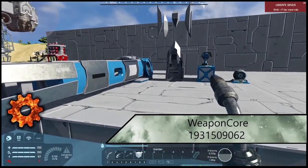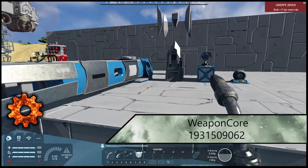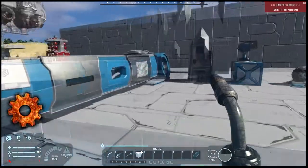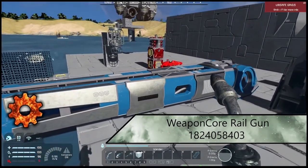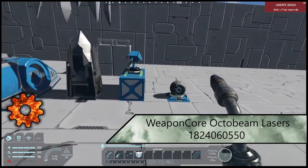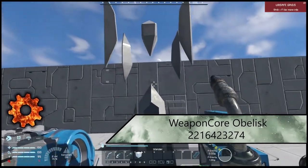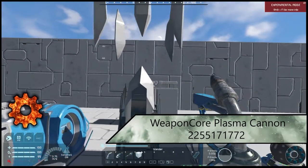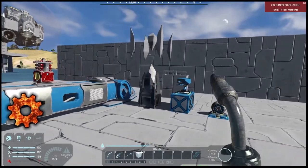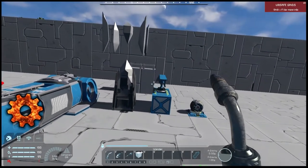Next up we have Weapon Core. The original Weapon Core mod is required, and then the rest follow. It replaces all vanilla weapons in-game with Weapon Core's version, allowing for better integration with the mods. Following up, we have the Weapon Core Railgun, the Weapon Core Octobeam Lasers, the Weapon Core Obelisk — a crystal-type weapon — and the Weapon Core Retractable Plasma Cannon. These are all very cool weaponry types to have. They do take a little bit to learn, so give yourself patience to figure out how they function.